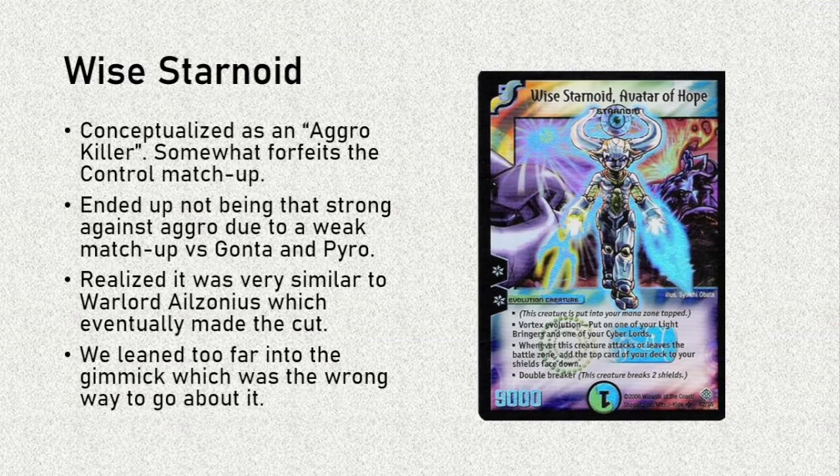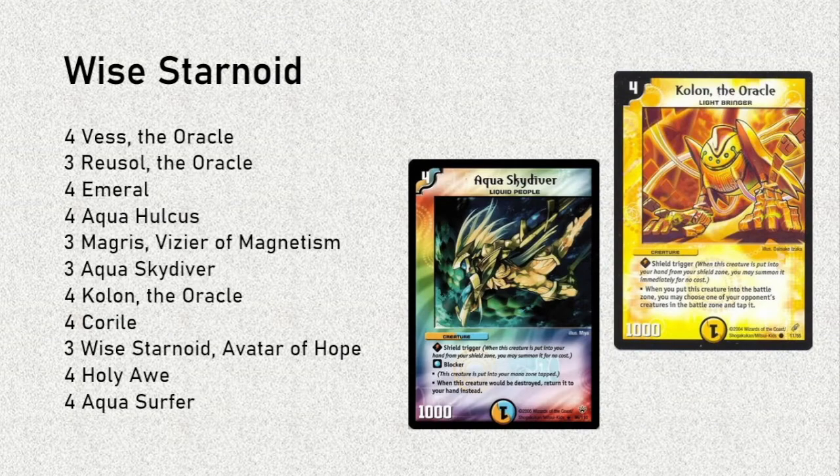Perhaps that was the wrong way to go about it, and I'm going to get into that a little bit later. Here's the list. We have some early drops to police the field, like Vess, Riosol, and Aquahulkus. But unfortunately, when you have things like Gonta and Sirion in the format, 4,000 power creatures — 2,000 power to police the field isn't quite enough. Other than that, we have a lot of the usual suspects. Aquaskydiver is the card that sticks out the most here. Andrew thought it would be fun, and it did fit the colors. I thought it was very clunky, but it was also very memetastic. We called Aquaskydiver McClunky.